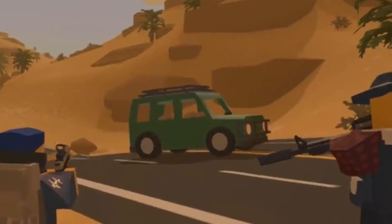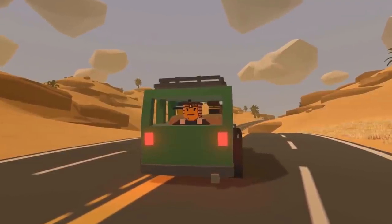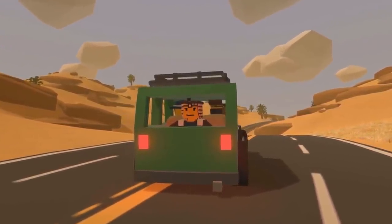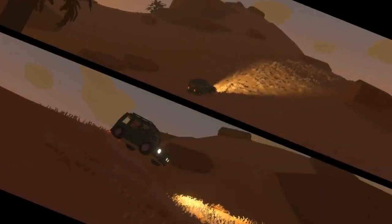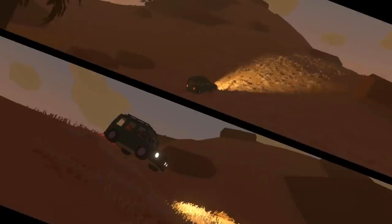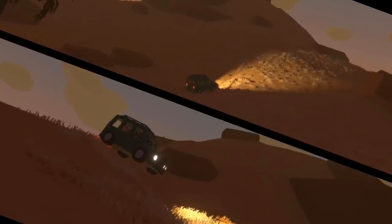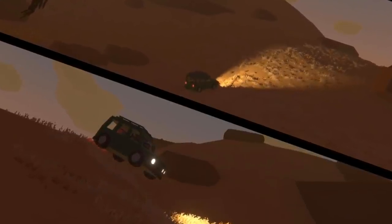Last but not least, we can also see one of the new vehicles. This one seems to be one of the more common ones, but from that shot we can tell that this car includes a trunk or backseat and that headlamps are obtainable on the map. That shot also hints at better vehicle physics. We know that Elva already had better ones than vanilla, and Kuwait maybe has even better ones than Elva. On Washington, the car would flip around its own axis 100 times.